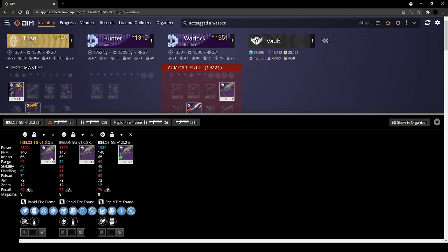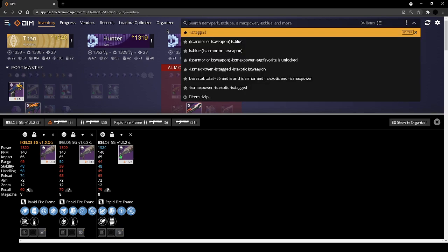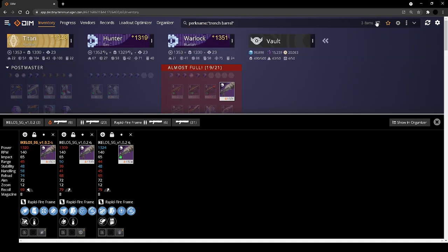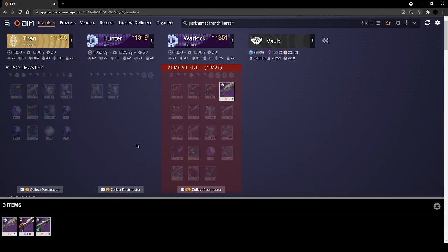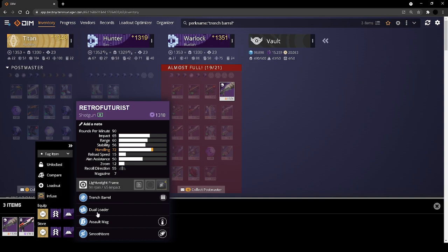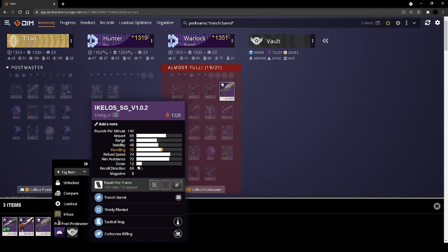For the Ikelos shotgun — the problem is I just don't like the archetype. Trench barrel is a perk I don't have a lot of. Searching it — I only have three: the one from planted trench, one with dual loader which I don't like, and one with auto loading trench barrel — auto loading is my favorite on shotguns but it's not a slug. I just don't like this weapon, so I'm going to get rid of it.